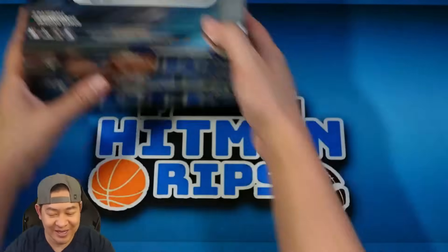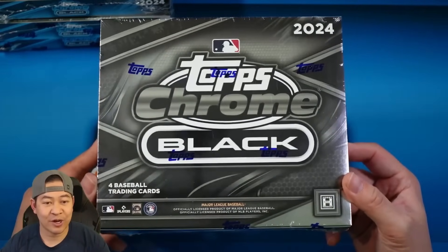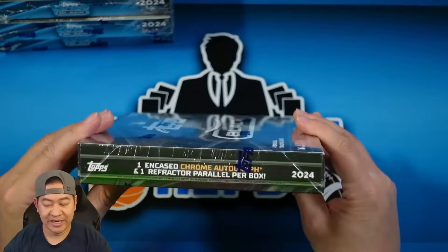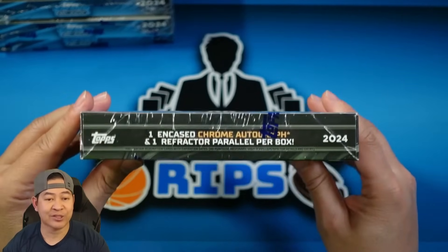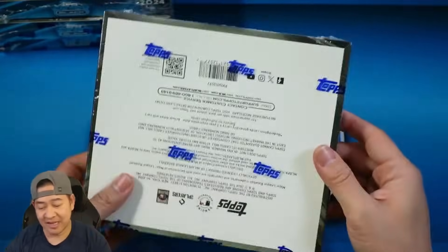We're gonna rip into four boxes today, so it is gonna be a quicker video. I will be giving away a filler into an upcoming break with Topps Chrome Black in it, so stay tuned till the end. Alright, here we go — box number one. Four cards per box, one encased chrome autograph, and one refractor parallel per box, so you're gonna get at least one numbered card, though sometimes you can get more than one.